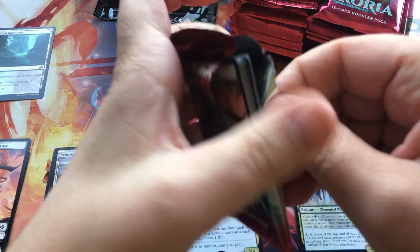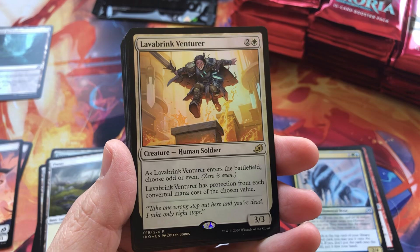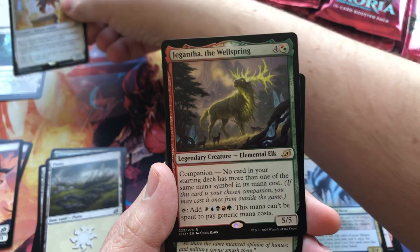Let's speed things up with pack number three. Token, land, and a foil rare — Lavabrink Venturer, foil rare. Look at that shiny goodness. That feels thick — look at that, it's thick and straight. I'm curious to see if the other printings coming from Europe will be the same. That is thick and straight — my goodness.